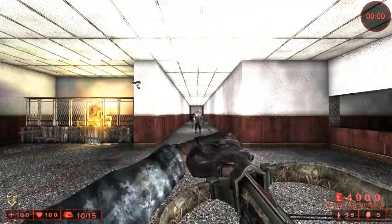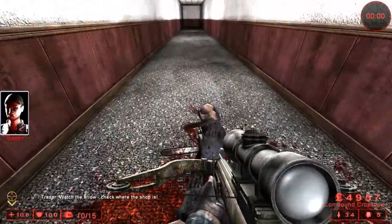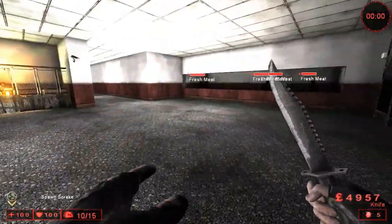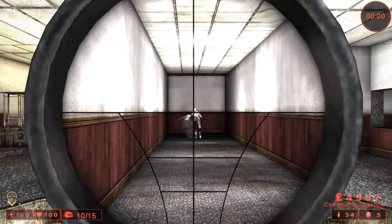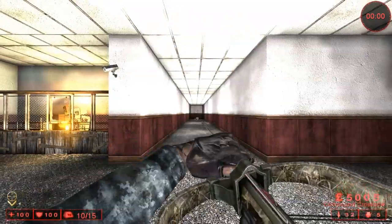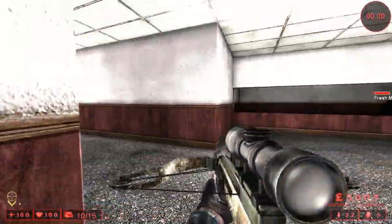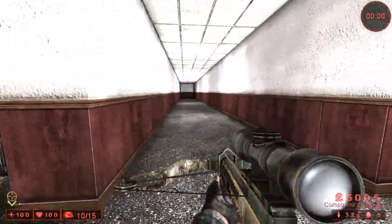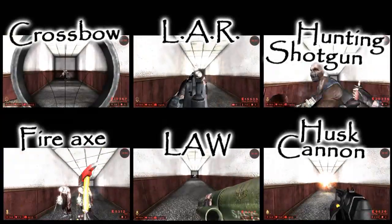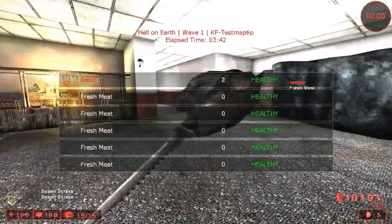First up is the crossbow. If you've watched any of our suicidal videos, you know it's an extremely effective weapon for killing scrakes — it takes two shots to kill them. It can be kind of difficult especially when there's smoke from demos, a lot of other zombies hitting you, or a scrake shows up really fast and is right in your face. The crossbow is amazing for long-range scrake pooning.